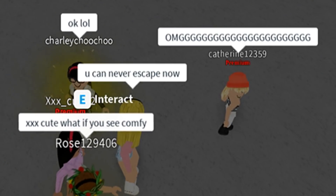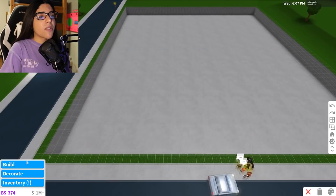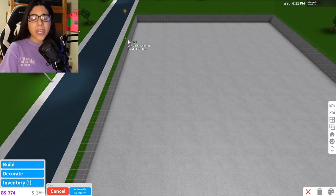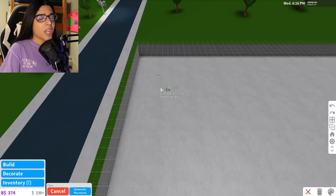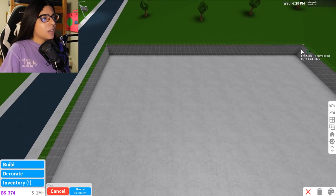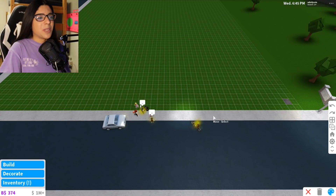Oh my gosh, help! Yay, I'm stuck with you. Anyways, we're going to go ahead and cover this place up with our floor. We're going to make a little opening, of course, so we can go down. And basically, we're just going to make a giant mansion. I don't know what we're going to put inside this giant basement. To be honest, it's so giant that we could add a lot of stuff, so we might make a couple of things.